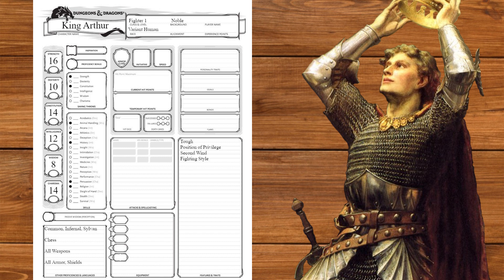At level 1, we'll get second wind and our fighting style, which we'll be dueling. At level 2, we'll get action surge, and at level 3, we'll get our martial archetype. We'll take battlemaster, taking painter supplies for giggles and getting our superiority dice and maneuvers. We'll take commanding presence, tactical assessment, and rally to start.